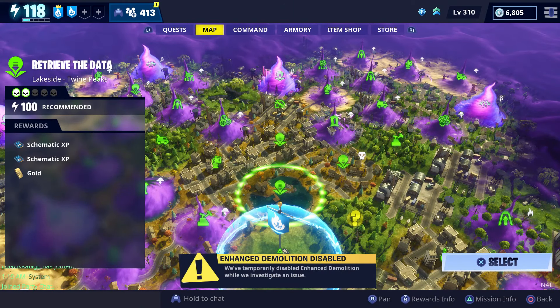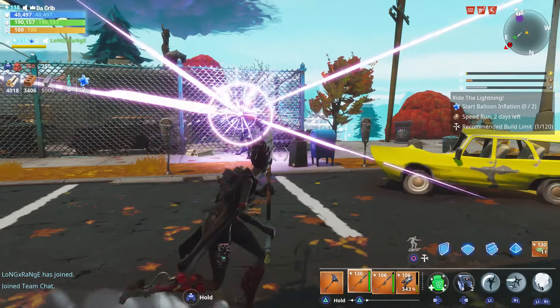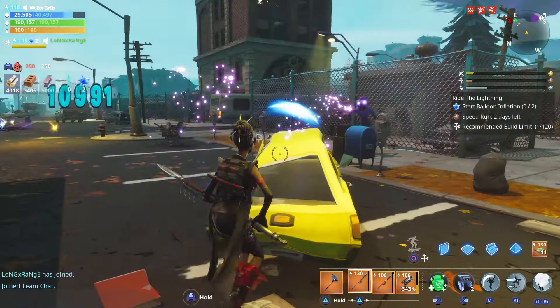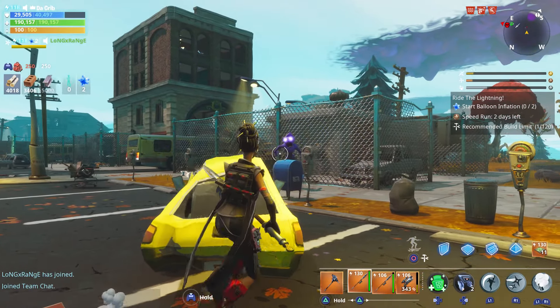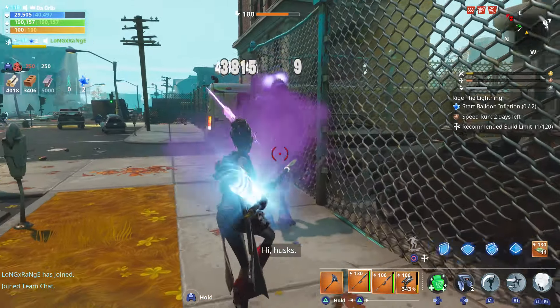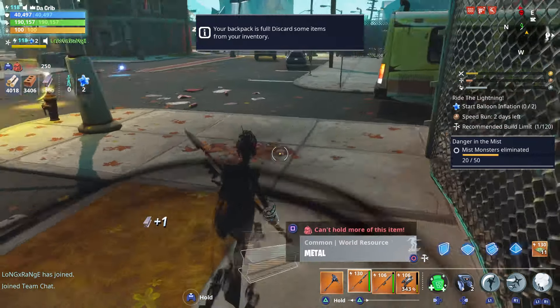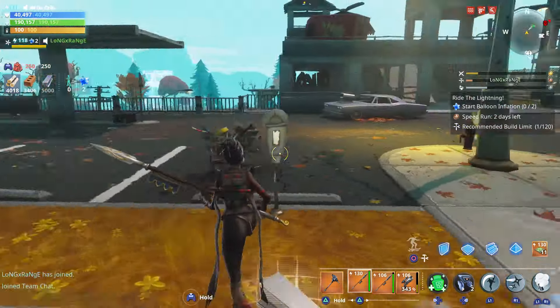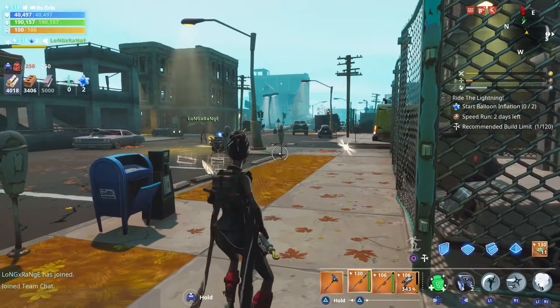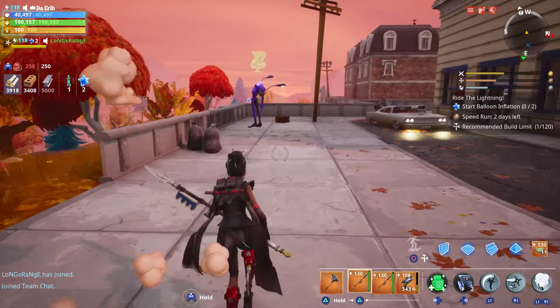The mission we're going to do is this level 100 Retrieve the Data, and Longrange is going to be helping us out. Before we get to the gameplay, I do want to test it out against some level 100 mist monsters. First we're going to start off with this blaster, and here's what the regular attack looks like. It just pokes them repeatedly. We killed him pretty quick, after like four or five pokes.